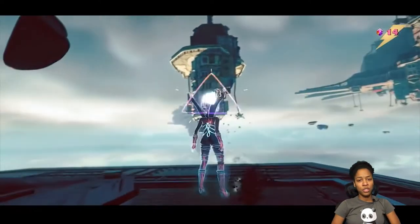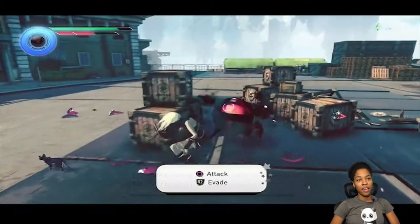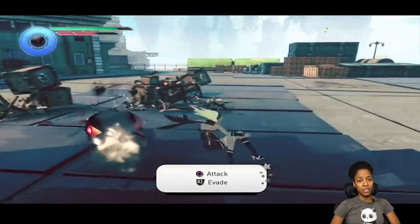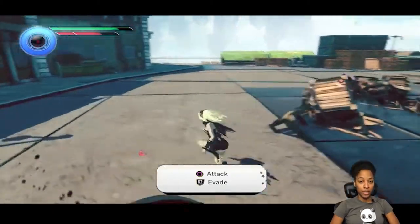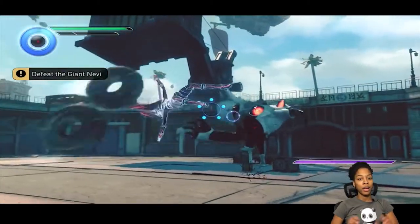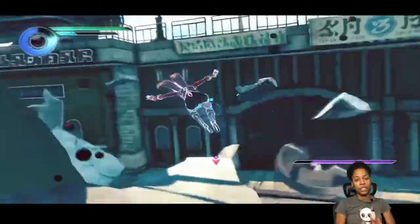The controls are very intuitive — you really feel like you're in control of the character. The fight mechanics are also really cool. She can do combinations while she's on the ground, or she can make objects around her hover and launch them at her enemies.